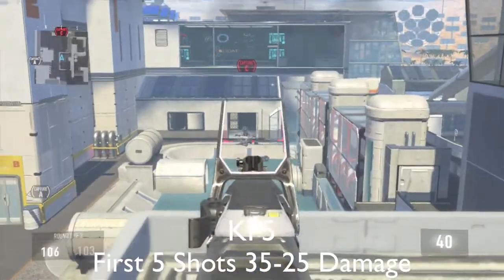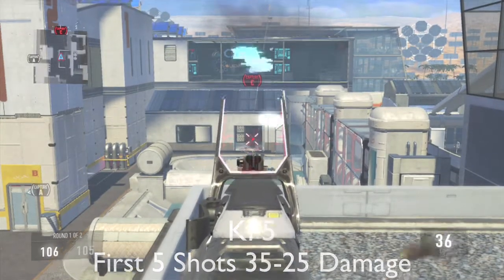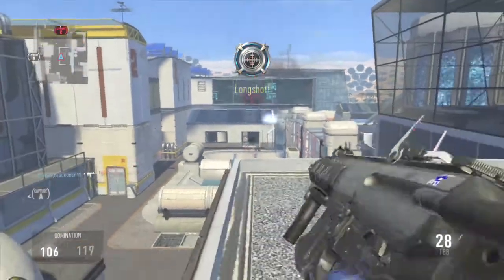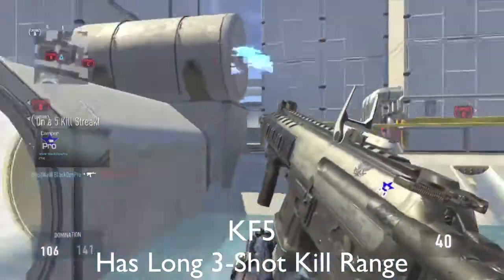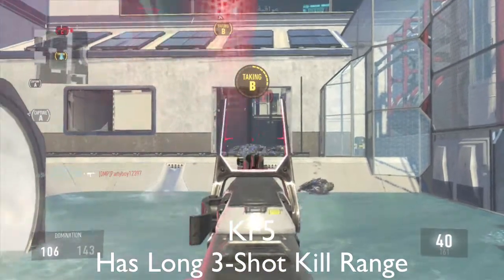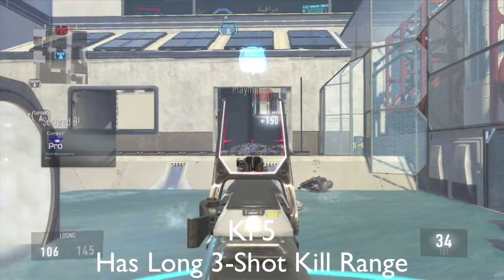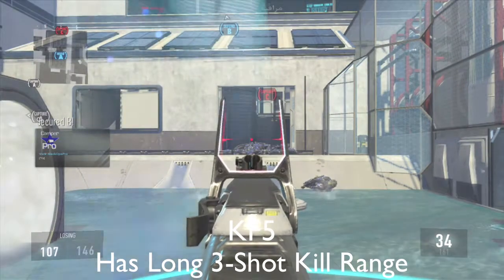Here's the KF-5. It can do four hits to kill with increased damage, which makes it better than assault rifles at range. But with its regular shots, it takes six hits. A little bit further up would be its three-hit kill range, but I'm not testing that in too much detail because of all the variables that come into play with increased damage. There's a lot of things you have to take into consideration.